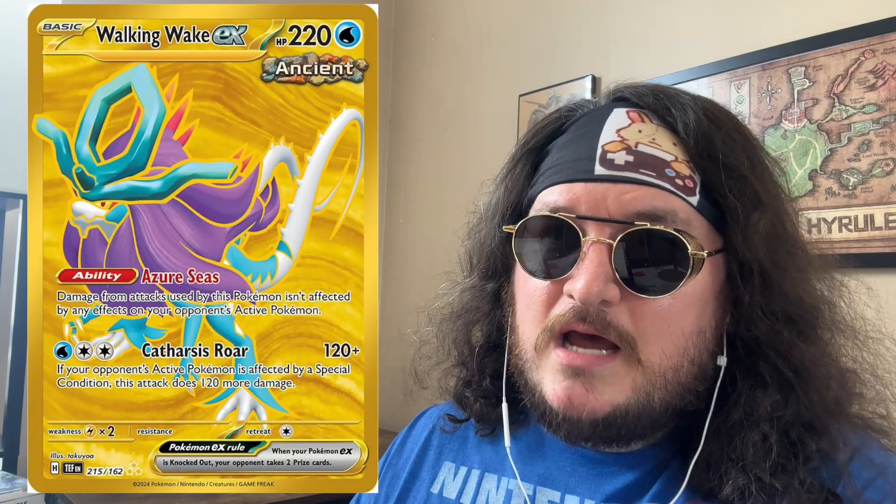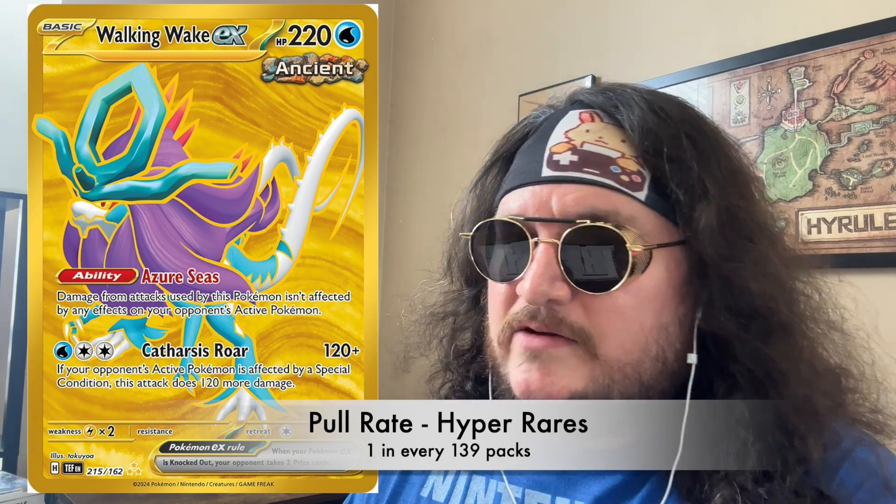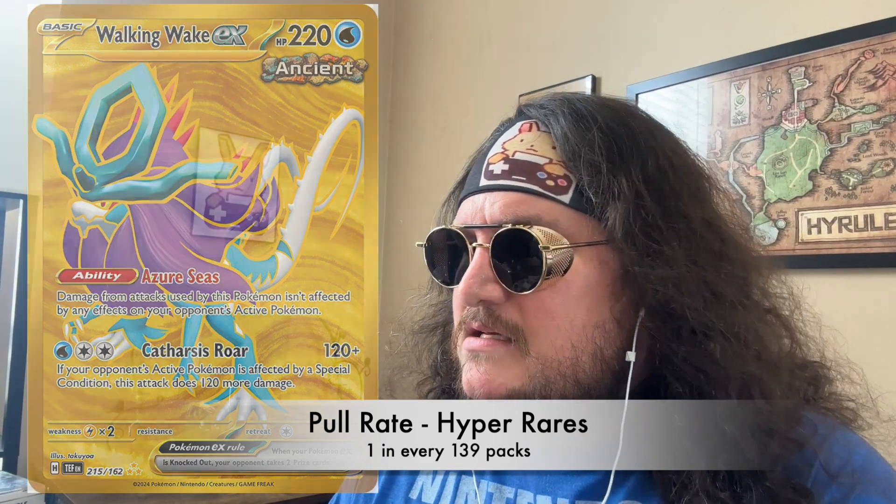Then you get to the hyper rares at one in 139 packs. You get six of these, the six different legendary paradox Pokemon. Honestly, not a lot of value. The most expensive on TCGPlayer is the Iron Crown at about $15, Iron Leaves at about $11-12, and Raging Bolt about $10-11. Nothing crazy, which is sad since they're the trickiest cards to get in this set.